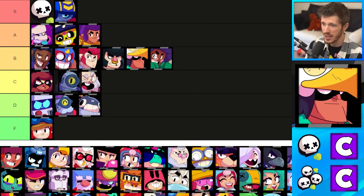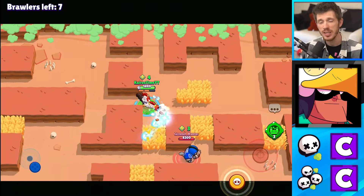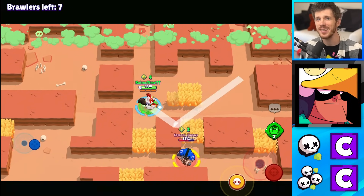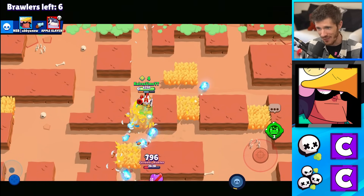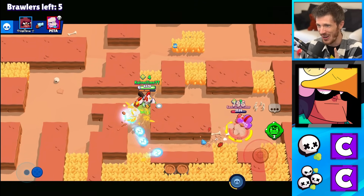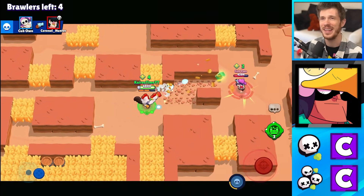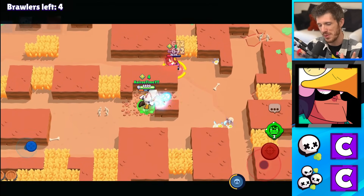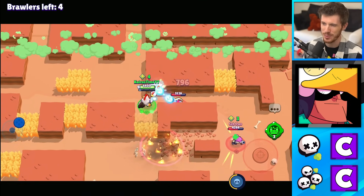She gets B tier for both. Rico gets C tier for both Solos and Duos. He's got some decent range, but his burst damage struggles a little bit and he doesn't have abilities that help him escape. On Cavern Churn though, he could be the single best brawler in the game, at least early game before everybody's forced to go into the center. Other than that, he's just average so C tier makes sense for both.